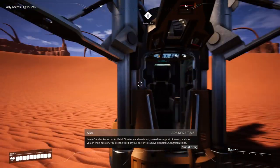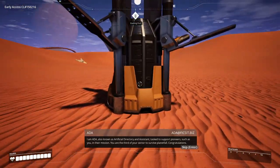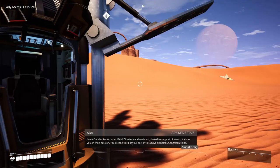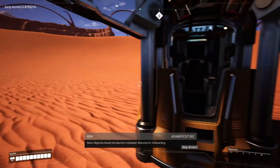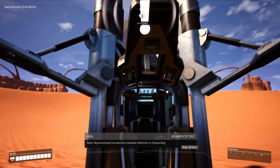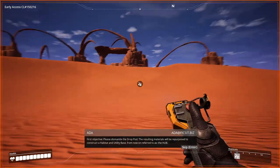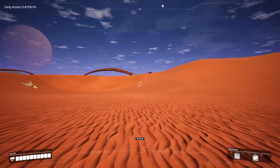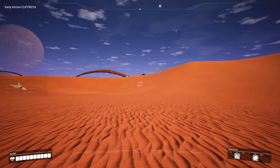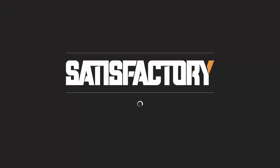I don't care about you, Ada. 'I am Ada, also known as Artificial Directory Assistant, tasked to support pioneers in your mission. You are the third of your sector to survive planetfall. Congratulations.' Wait, there's two other people who did this? I kind of know what to do. I'm just going to skip the rest of the intro — you guys saw it, you know what's going on.